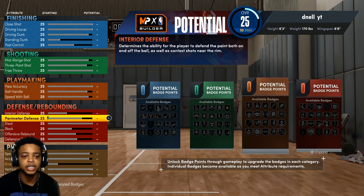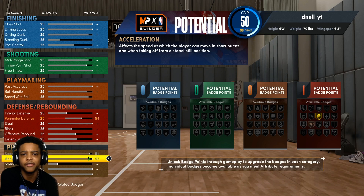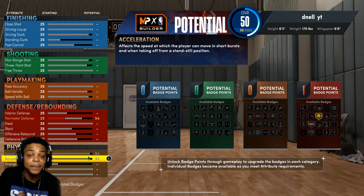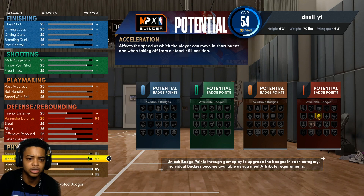Now what y'all want to do is go straight to the physicals down below. You're going to start off with a 94 speed and a 93 acceleration. What people don't know is you get plus four on gym rat — either you complete all your training in the Gatorade facility, or you can complete MyCareer. If you complete MyCareer, you get automatically plus four to all physicals. So you're going to have a 98 speed and a 97 acceleration as a 6'3" guard with a 6'8" wingspan. Max out your stamina and put your vertical to 69. Do not touch anything else in the physicals.